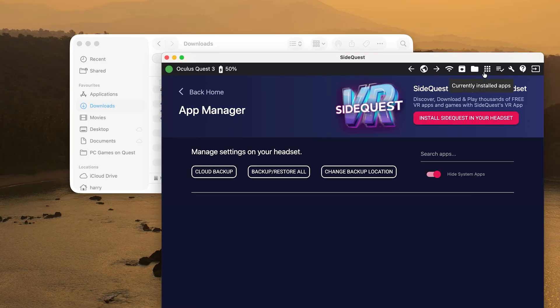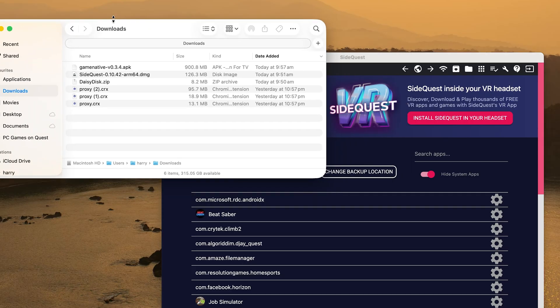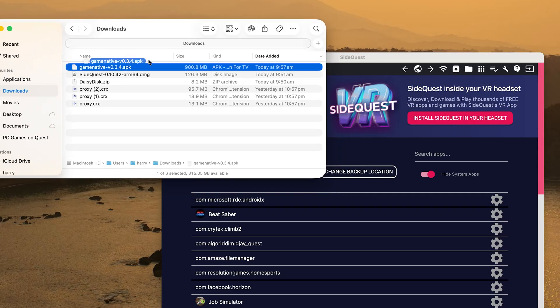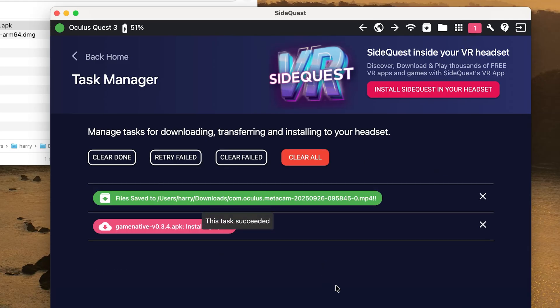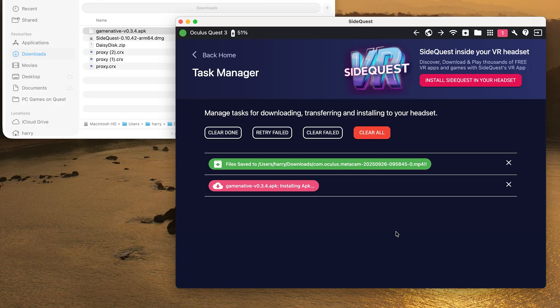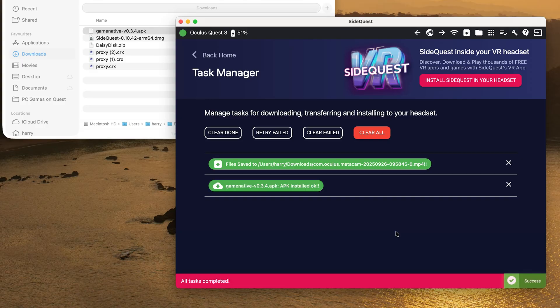Once you've allowed ADB debugging, you should see your headset in the top left-hand side of the screen with its battery level. If you're experiencing any issues, that portion of your screen should also have some basic troubleshooting steps to follow. On the other side of the SideQuest window in the top right, click on the 3x3 grid to get to the App section and drag your GameNative APK straight into the window. The APK is just under a gigabyte, so it might take a sec to finish sideloading. At the bottom left of your screen, you'll get a confirmation once it's started and finished installing, and you can click on the icon in the top right to see a more permanent status indicator.